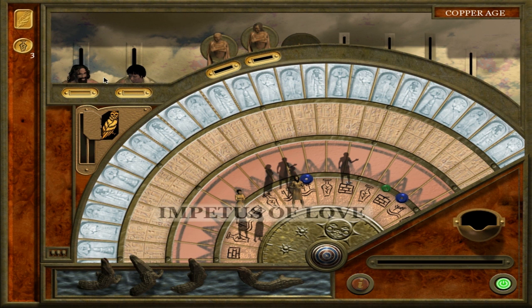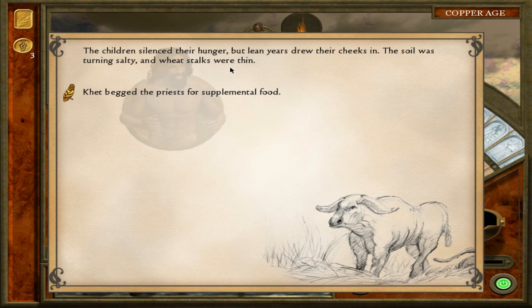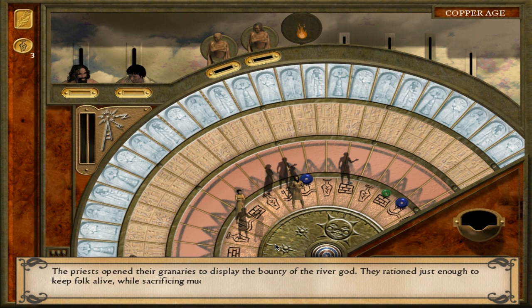Sometimes this owl will show up and tell you a story about your character. Ket the Neighborly is going to have something happen: 'The children silenced their hunger but lean years drew their cheeks in. The soil was turning salty and wheat stalks were thin.' Ket can beg the priest for supplemental food — sometimes these events have multiple options like FTL, with no right or wrong decision, just different rewards and risks. The priests opened their granaries and rationed just enough to keep folk alive.